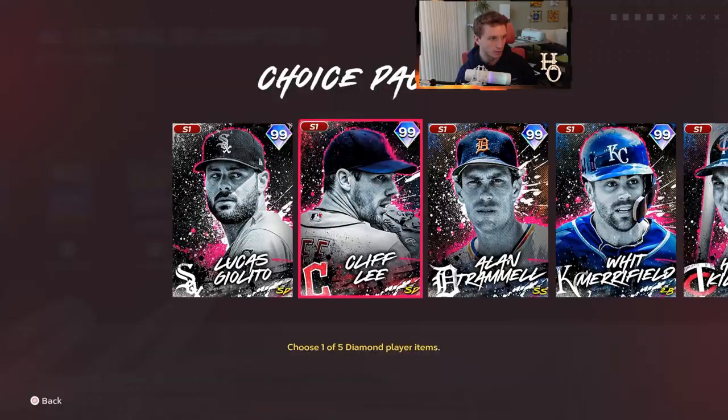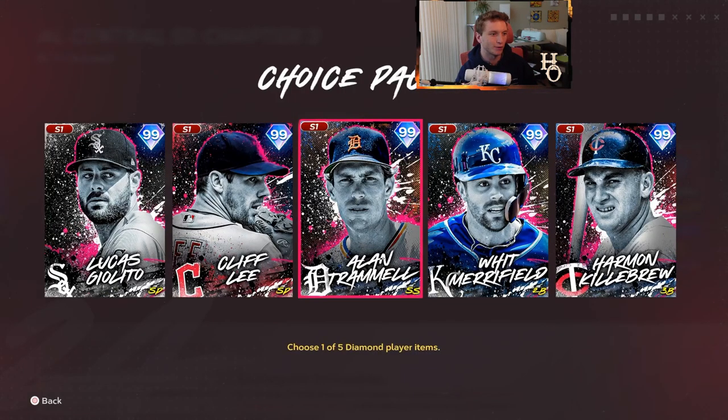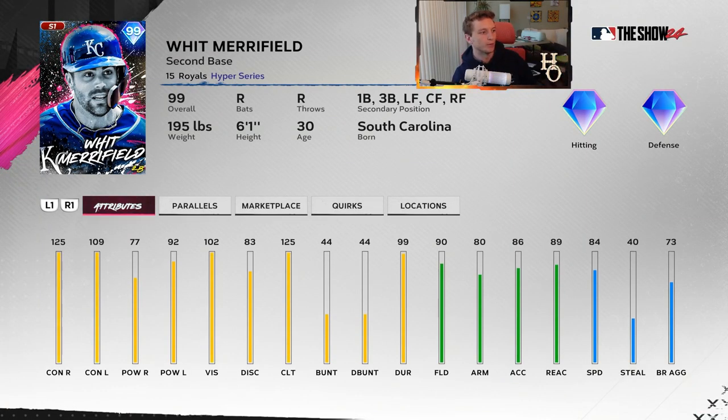Cliff Lee's got 113 walks per nine with 96 control - that's beautiful. The quirks - he's got two of them. The pitch mix is always solid. I think this one will do well. He'll be in people's rotations. Another good Cliff Lee is always good for the game in my opinion. Then we also got another Alan Trammell - I'm going to skip over this one. The pop's always an issue with him, his stance is always an issue. Even if his swing is good, the stance alone kind of turns people away.